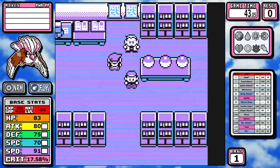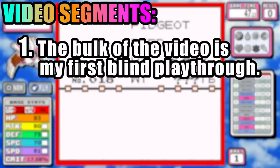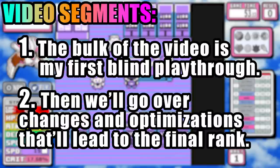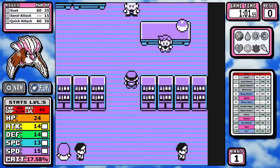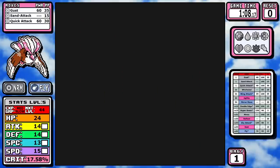Let's get down to brass tacks — I owe you guys some bird runs, and we're starting with Pidgeot. This video is broken into two segments: first the blind run, then my best run, where we'll talk about changes and time saves that ultimately lead to Pidgeot's rank. The blind run was done live on stream a couple of months ago — it's unlisted now but in the description if you want that uncut longer version.